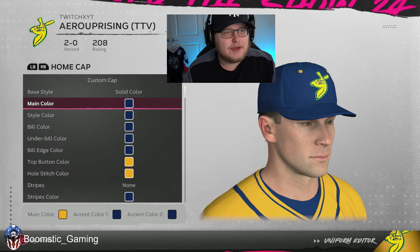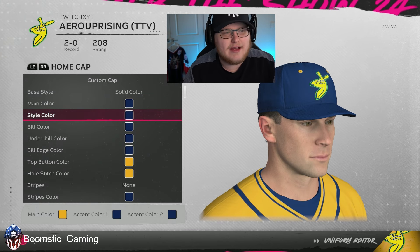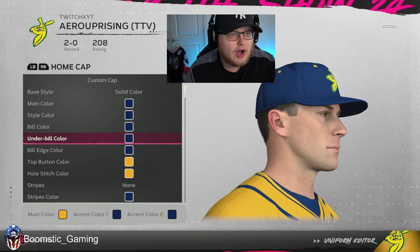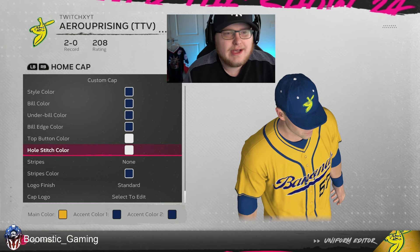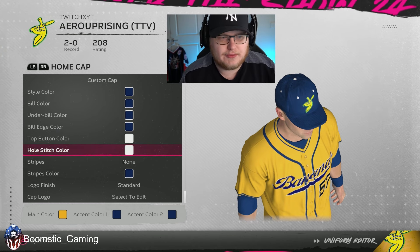Coming to the cap, you want the main color, style color, bill color, underbill color, and bill edge color all to be Dodger blue. For the top button color and the hole stitch color, you are going to want to make those colors white.